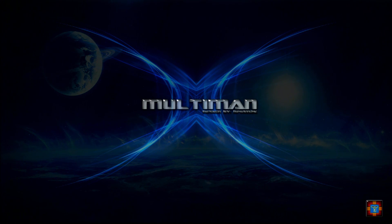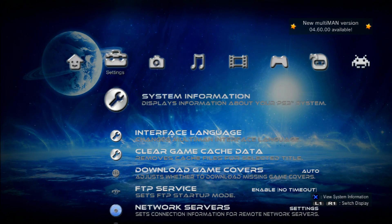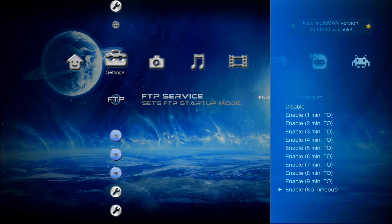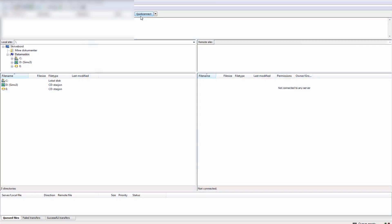Once you launch up multi-man, make your way over to Settings and find FTP Service. FTP Service will either be on Disabled or Enable No Timeout. If it is on Enable No Timeout you don't need to do anything. Then make your way over to your computer.